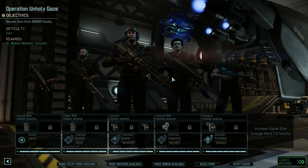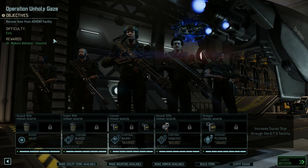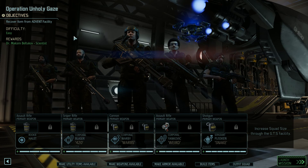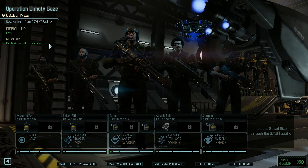Hi and hello, let's play — fans of Chopalberg 787 — back with episode 5 of XCOM 2 Series 2 on Legendary Iron Man. We are going on Operation Unholy Gaze to recover an item from an Advent facility. We will be getting a reward of Dr. Maxim Beltukov.